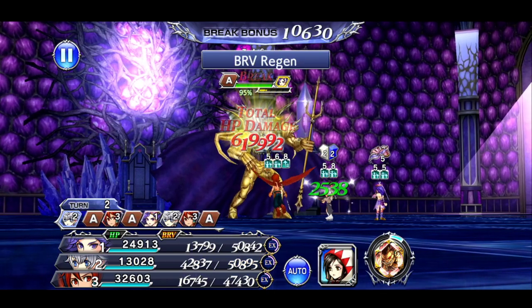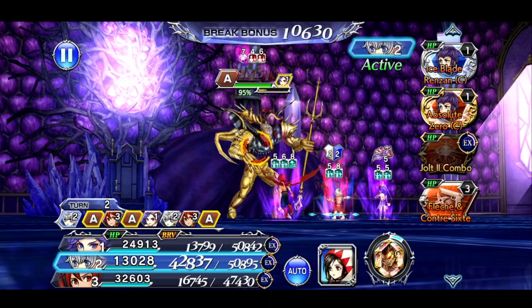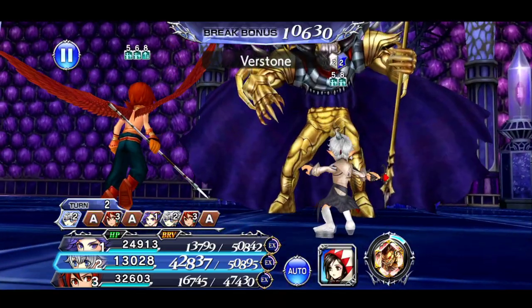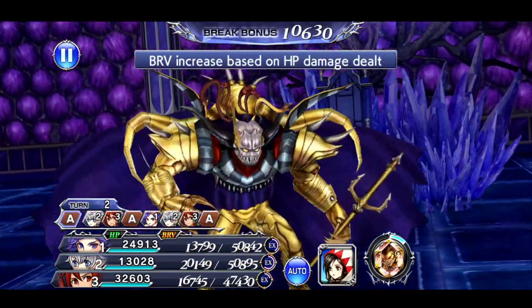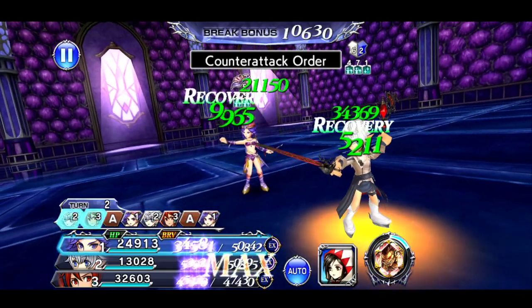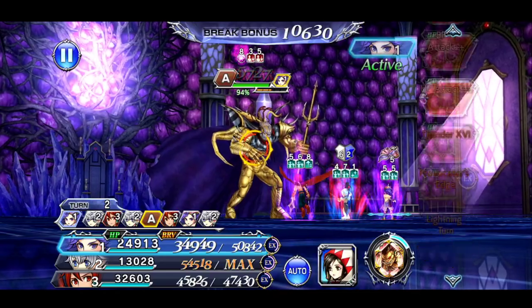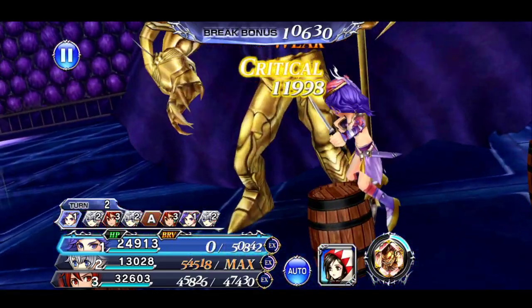My team is Alice and Leud. Alice has the maxed out ultimate weapon so she's going to be dishing out some very hefty damage, and Leud is there for the support auras. Let me know how your runs went down in the comment section below and what team comp you used for this fight. If you enjoy the video, consider liking and subscribing for future Opera Omnia content.